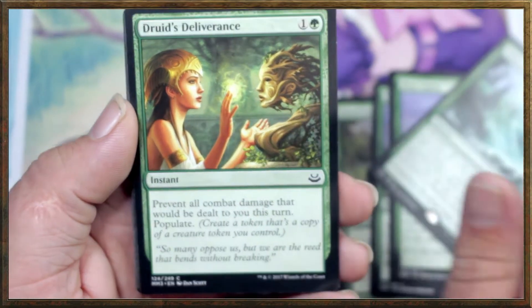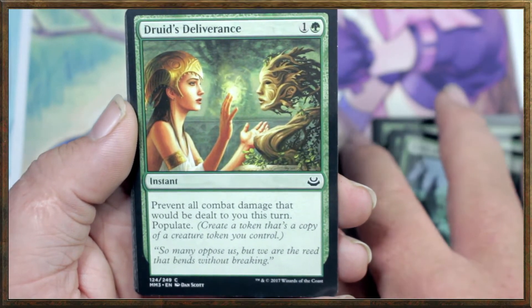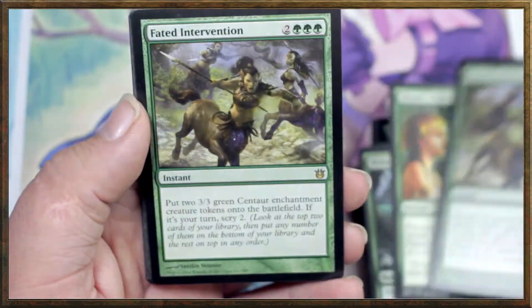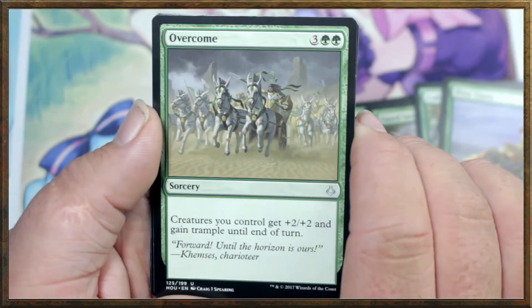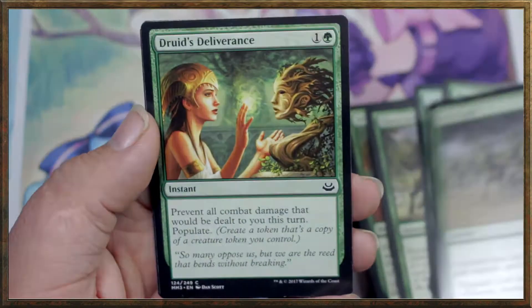Druid's Deliverance: prevent all combat damage that will be dealt to you this turn, and populate — create a token that's a copy of a creature token you control. Very good. And Overcome is a 5-drop: creatures you control get +2/+2 and gain trample until end of turn.